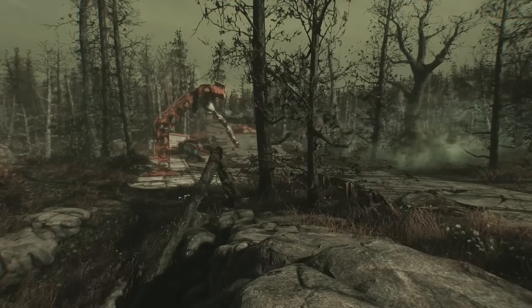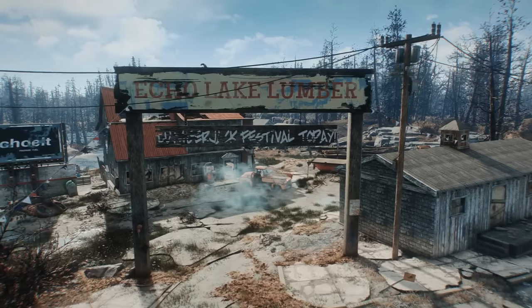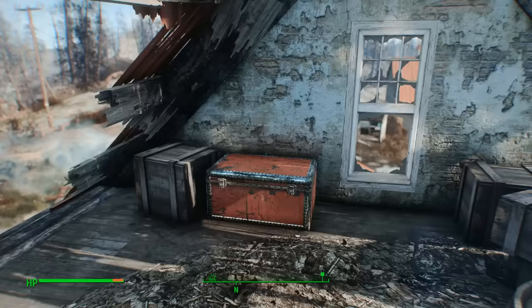We'll be kicking off our journey a long walk — or I suppose swim — away from the Commonwealth itself. Instead, honing in on the shores of Far Harbor. On this island, at an abandoned, now feral ghoul-infested logging mill known on our map as Lake Echo Lumber, within a red steamer trunk located at the top of the site's largest building, the sole survivor can find the Harvester.